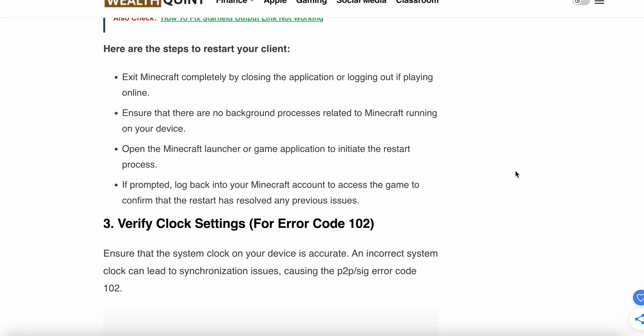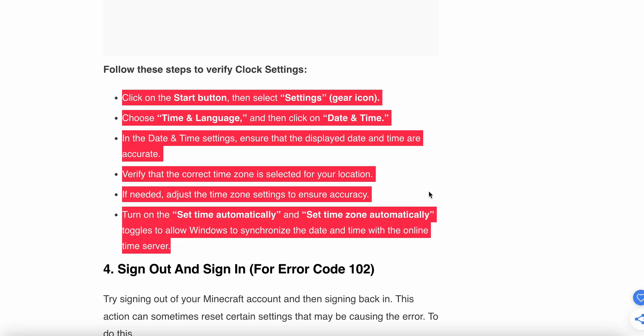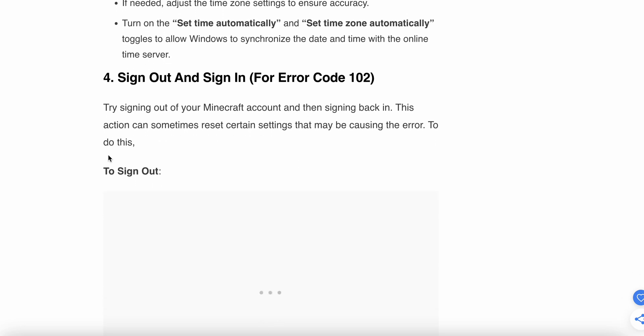The third step is to verify the clock settings. Ensure your device has an accurate date and time, as incorrect date and time can lead to synchronization issues. Go to Start, then Settings, then Time and Language, then click on Date and Time. Ensure the displayed date and time are accurate, and adjust the time zone if needed. Turn on Set Time Automatically and Set Time Zone Automatically.